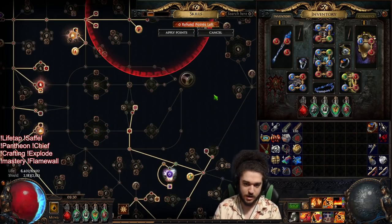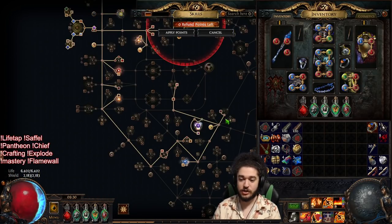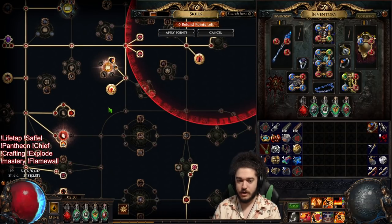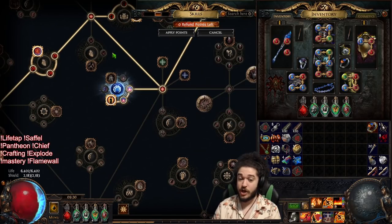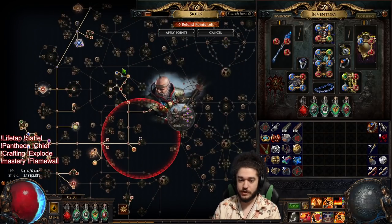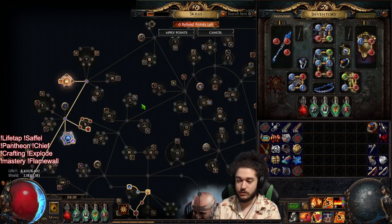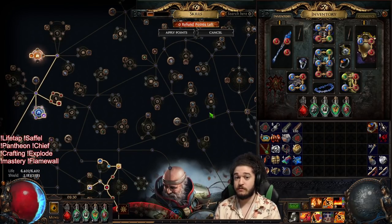First off, since we are the Explodey variant, it's actually better for us to path around this way down here than the way I originally did. The reason is you can save an extra skill point pathing this way — assuming you are taking Champion of the Cause. Not everybody wants to take Champion of the Cause, but with this recent respec, I chopped off this whole side including Acrimony. I realized I have so much damage over time multiplier in my build that dropping damage over time multiplier is not too big a deal if I'm replacing it with sources of increased.